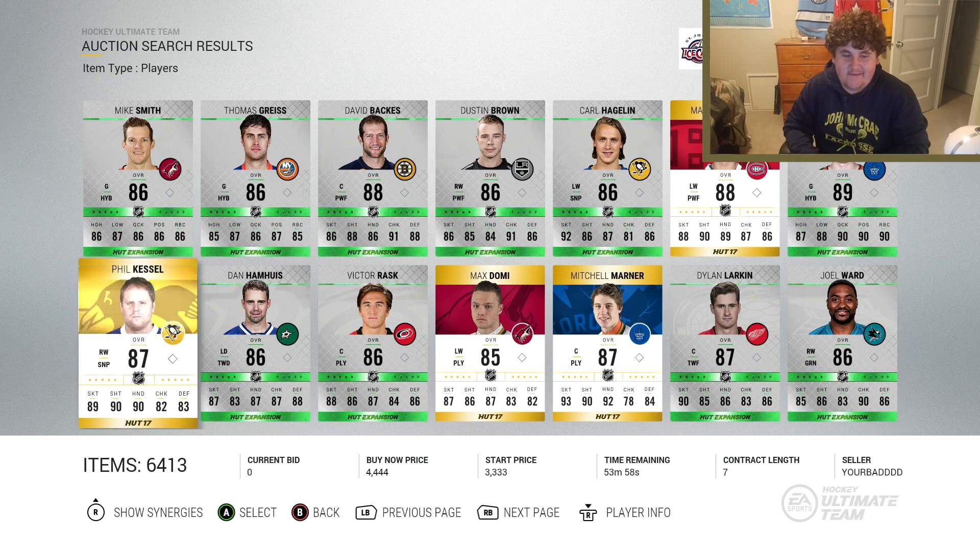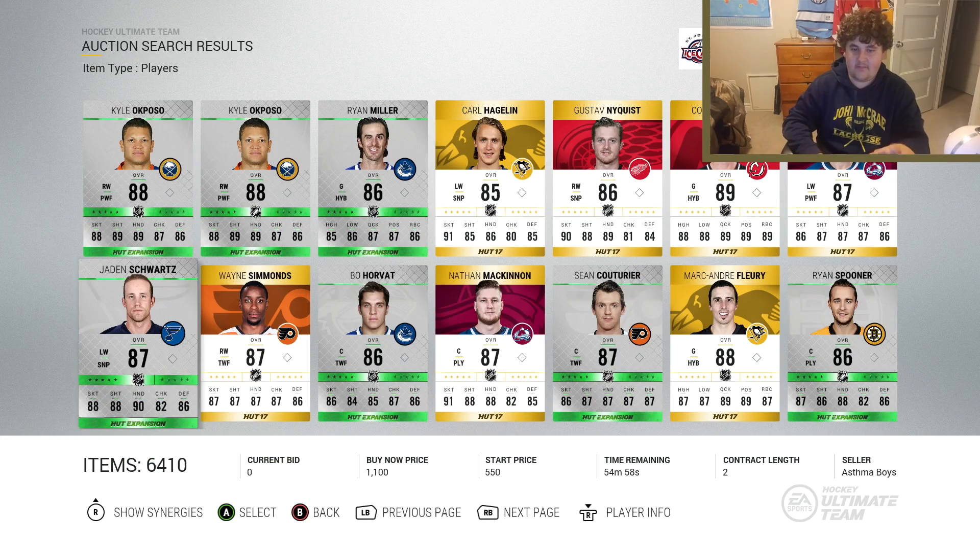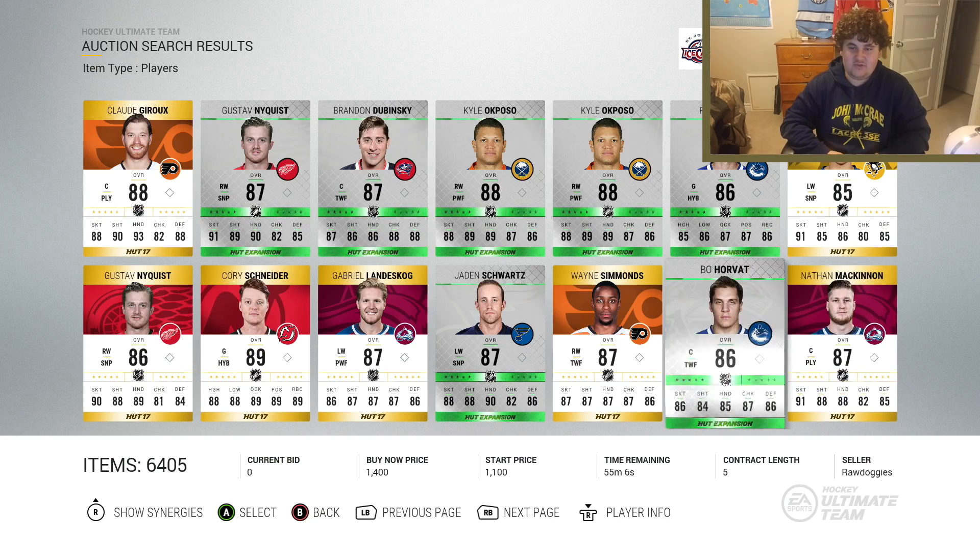Phil Kessel's base card is probably the number one card you should get for under 10k. I've had this card throughout all of NHL 17 — got him in the first or second week and have held onto him ever since. His card basically has everything: shooting, speed, deking, and he's a big guy. Even though it only says 80 body checking, he can hit like you wouldn't believe. Cut across the ice, shoot far side — instant goal with Phil Kessel. He is literally the best card you can get for under 10k.